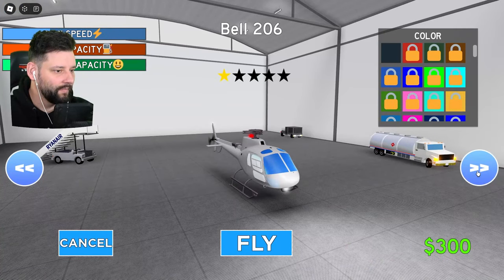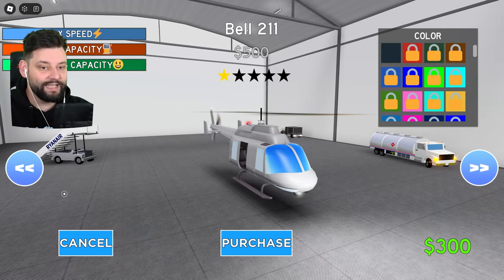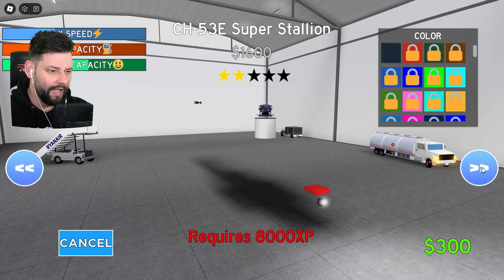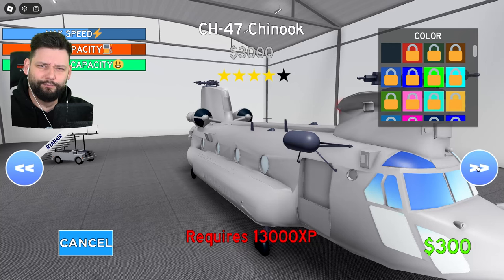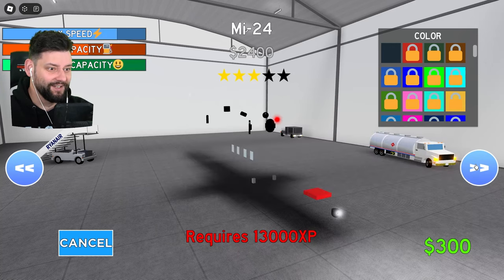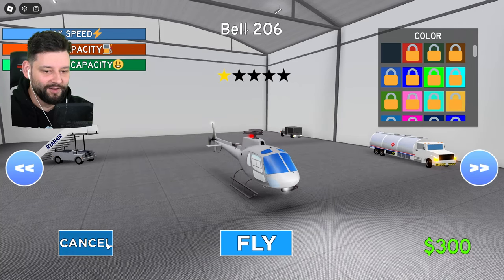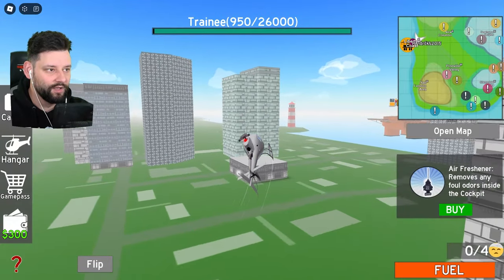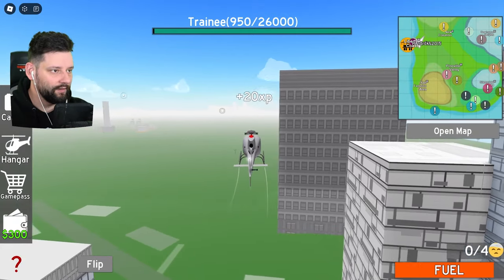If I get to the hangar - I need $500. I've now got enough to unlock this but I need $500 to actually buy it, which has a bigger carrying capacity than what I've currently got. Oh, 2000 XP for the Venom - that looks beastly! Oh this one looks pretty beastly as well. We're getting a Chinook! At what point do we get a jet - that's what I want to do. I need 500 big ones to get my next helicopter, which means I need to rescue two more people. I can see in the little minimap the majority of all the incidents are over in this direction.